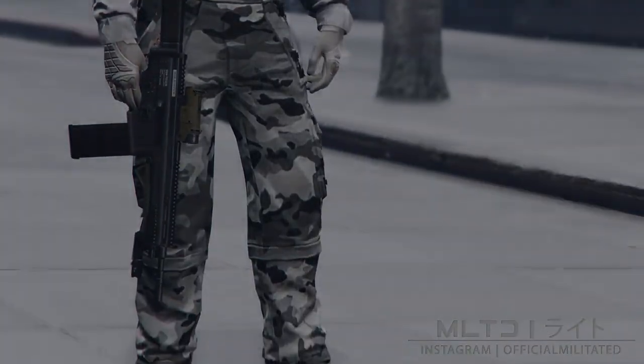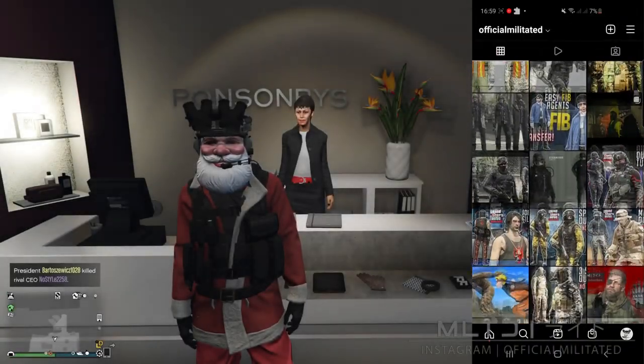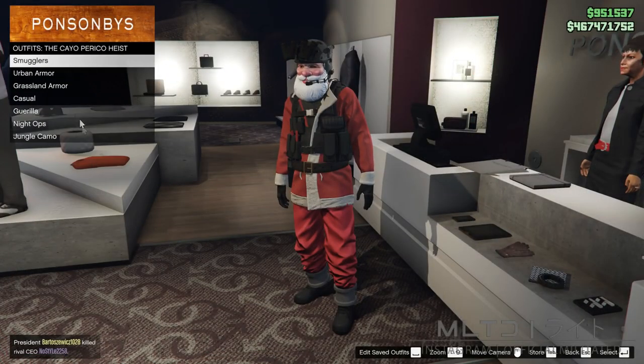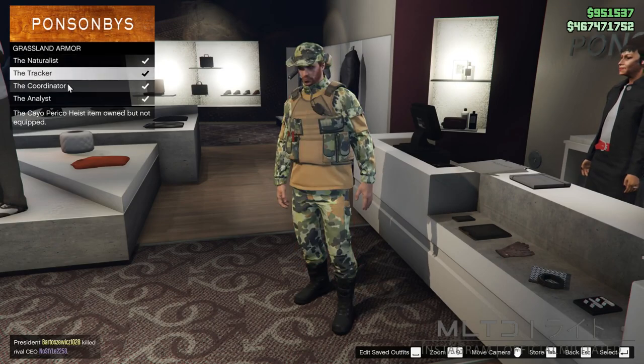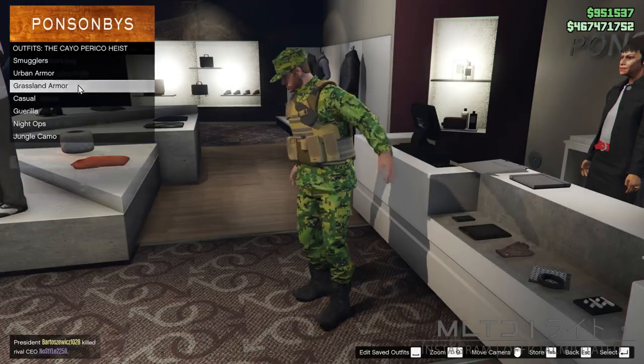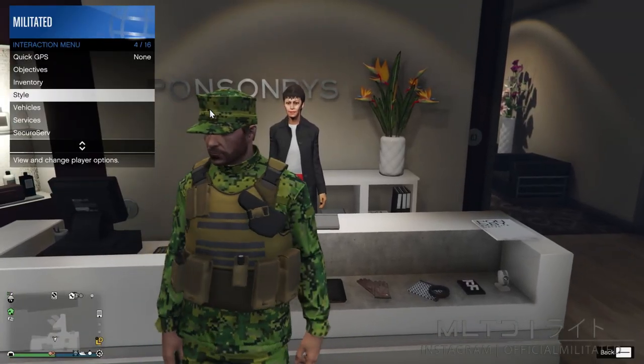To do outfit one, we're going to start off in a clothing store and go over to the outfit section. From here we're going to go down to the bottom of the list and go into the Cayo Perico heist category. We're then going to go into grassland armor and purchase the outfit called the Coordinator. With the outfit equipped we're going to open up the interaction menu.